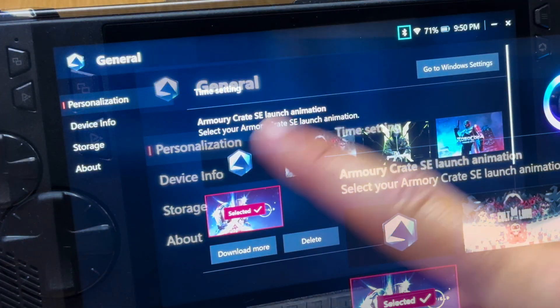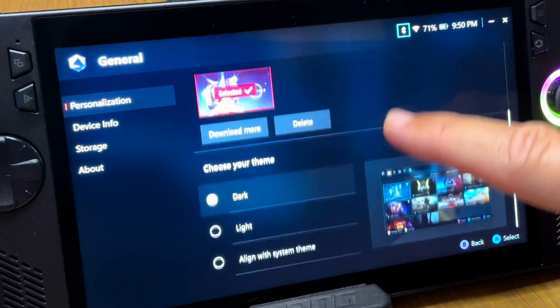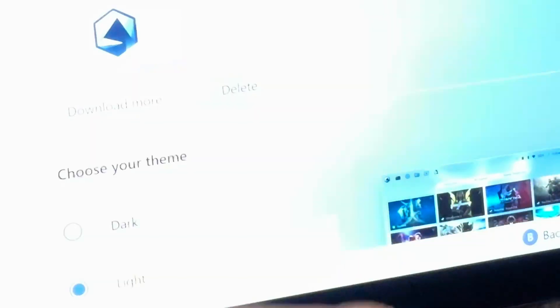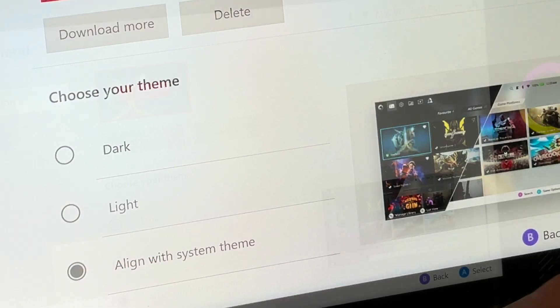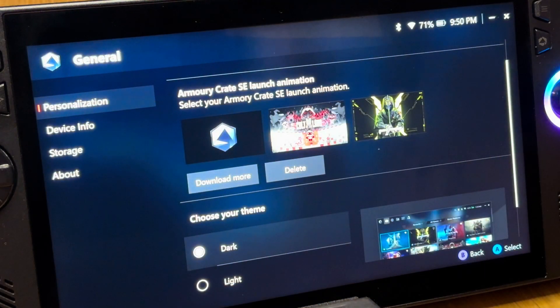At number three, still in Personalization but easy to miss unless you scroll down, is the ability to choose a theme in either dark, light, or align with system theme, which aligns with our Windows theme. I love the dark so I'm going to keep it at that.